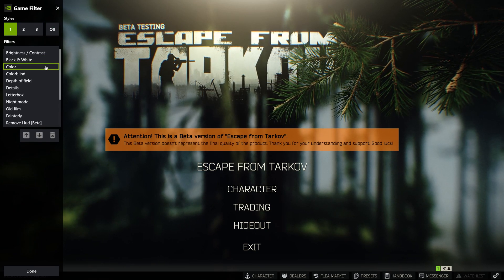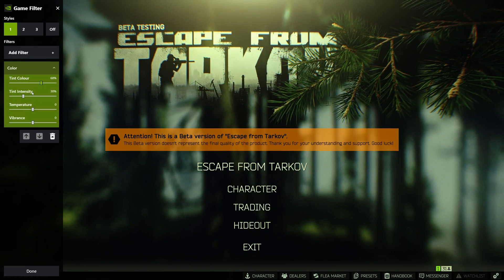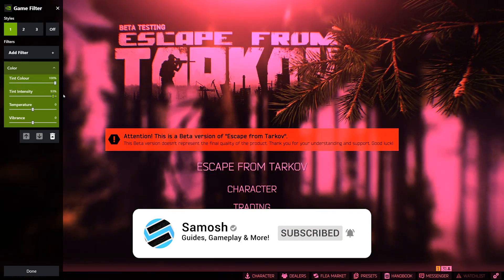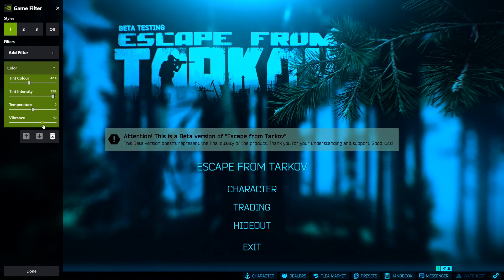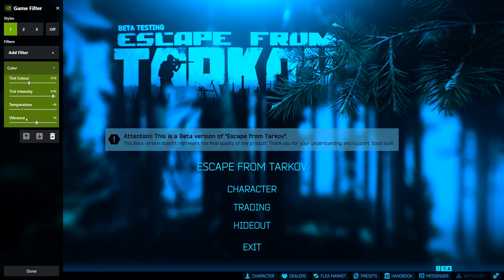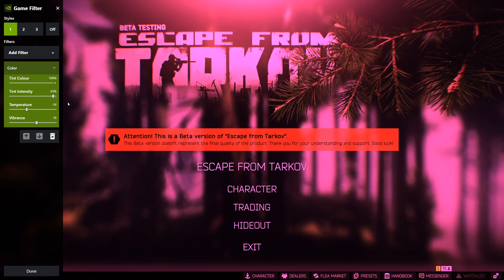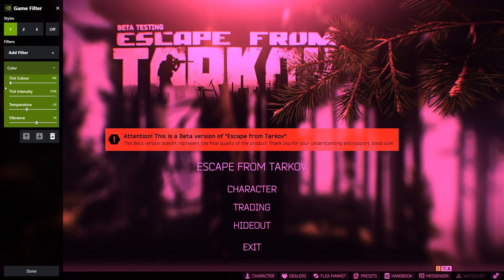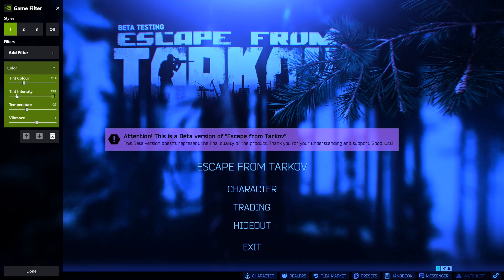So you can create whatever you want really — colour, you can change the tint, you can make it intense and make it look like you're on acid if you really want to. It's there for you to mess around with. Personally, I don't really use this sort of thing, but if you can't live without it, then here it is — up until 12.5 when they add their own post FX, saturation, and all that sort of stuff into the game themselves.